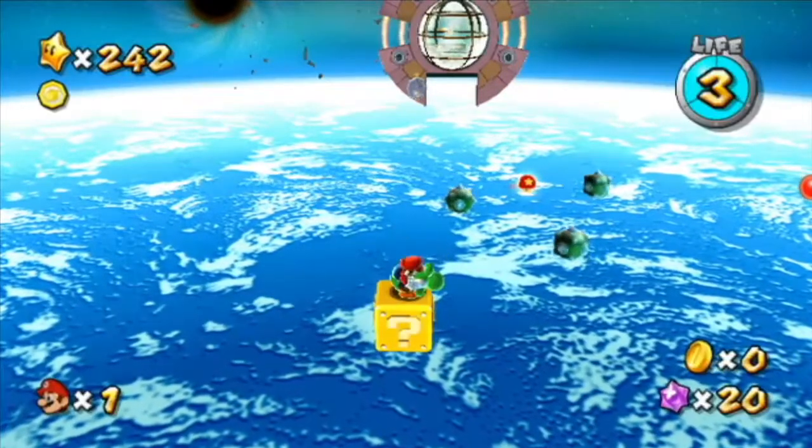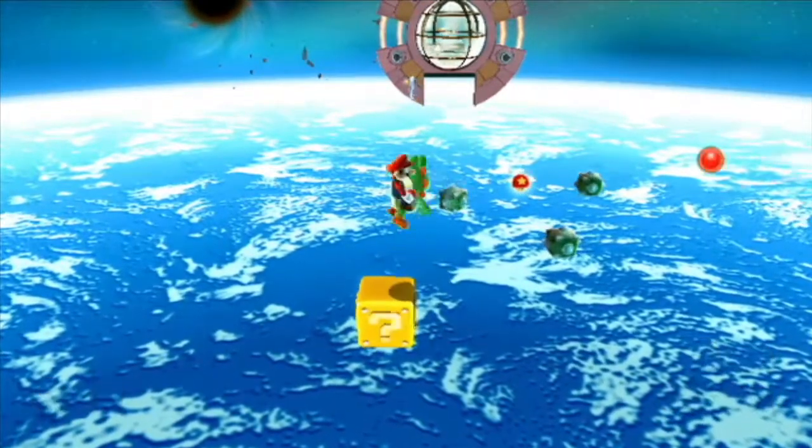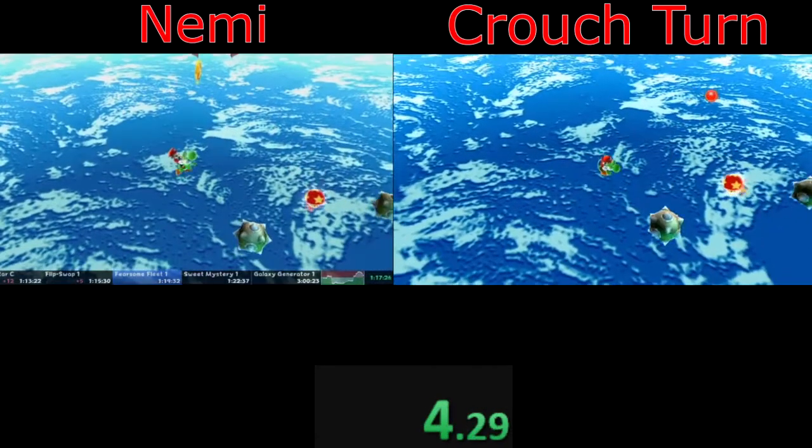Make sure not to release the Z button before the stick returns to neutral or you turn that direction. I find this crouch turn method better than the dismount because it is more intuitive and easier to retry.